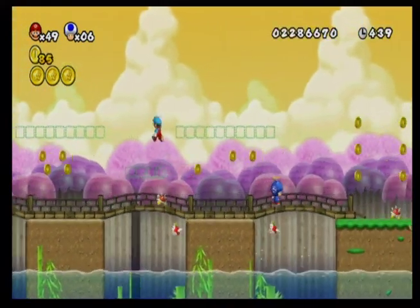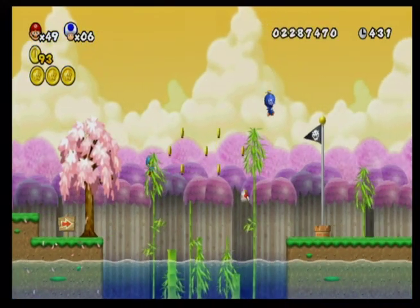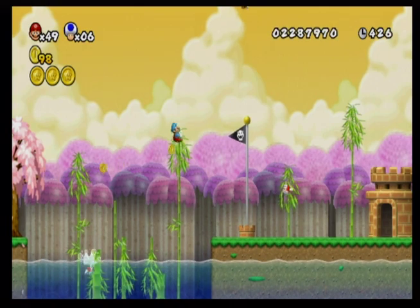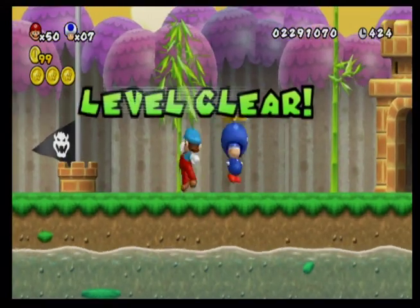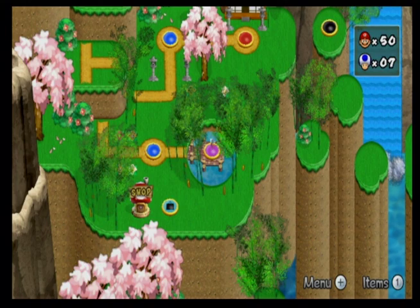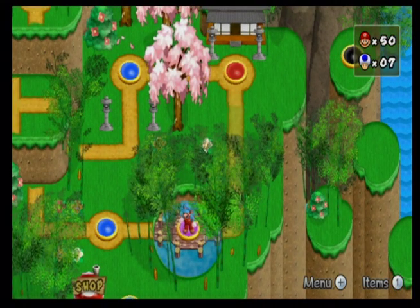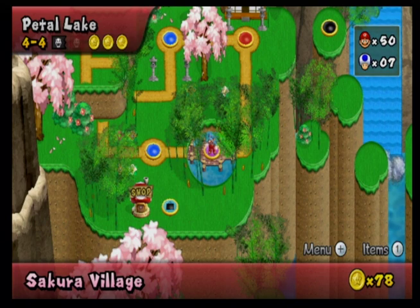Wait, are we able to get the other two switches now? Maybe a well-timed triple jump would work. I got the star medal! You can probably get this as a regular jump. Oh, this has two exits — one for the drop. Should we get the other? Yeah, I kind of want to get 100%.